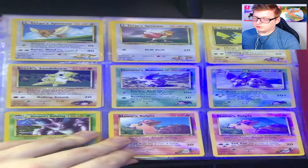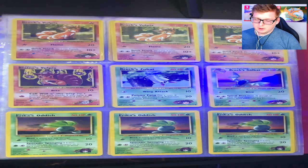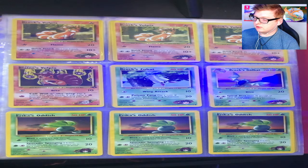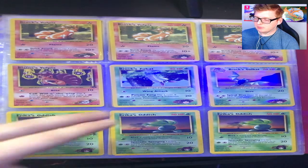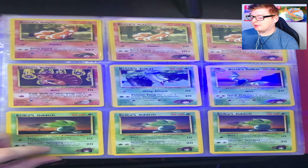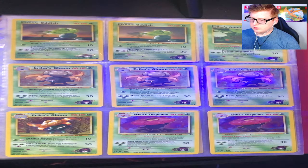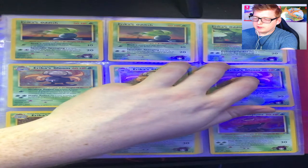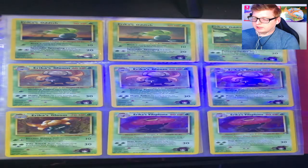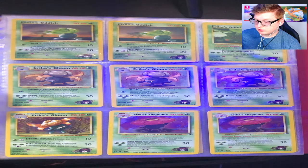You got Blaine's Vulpix — wait, not Brock's — but there's Brock's Vulpix too. By the way, the back of the Nidoking card is pretty good, might have a little bit of edging, that's about it. You got Brock's Vulpix, Blaine's Vulpix from both sets, Brock's Zubat, Golbat, Erica's Oddish — and interestingly, Erica's Oddish actually has two different prints with different art in the same set. I think it's both in Gym Heroes, the white symbol set.